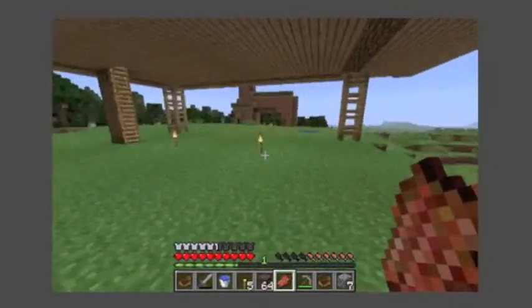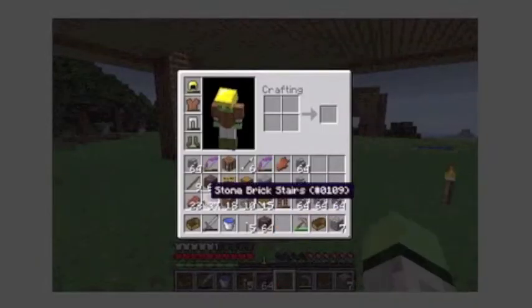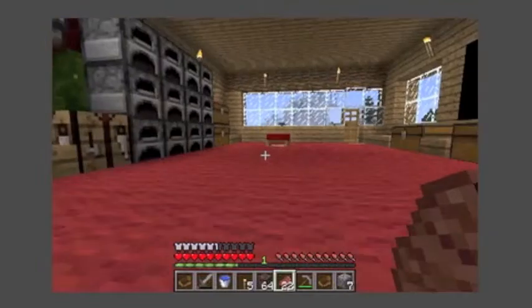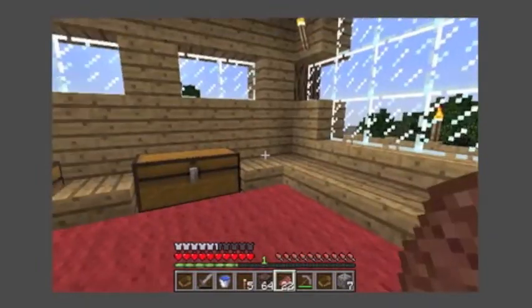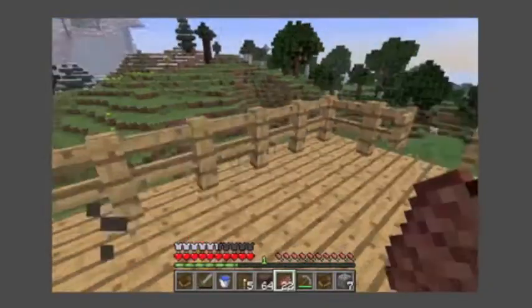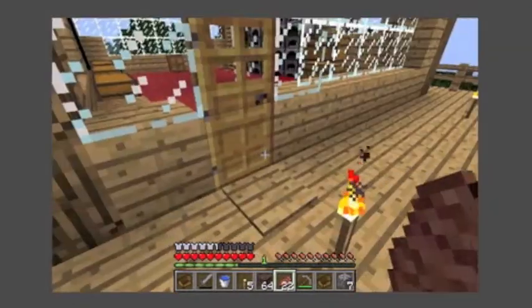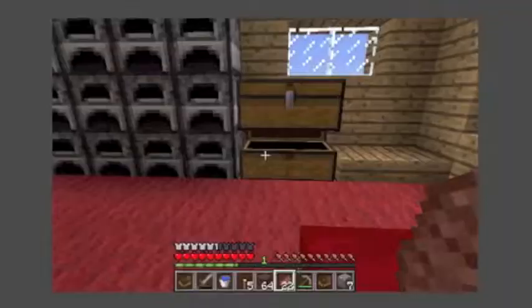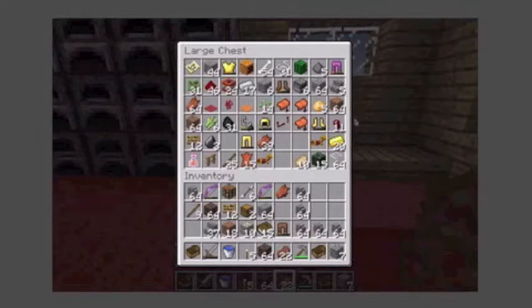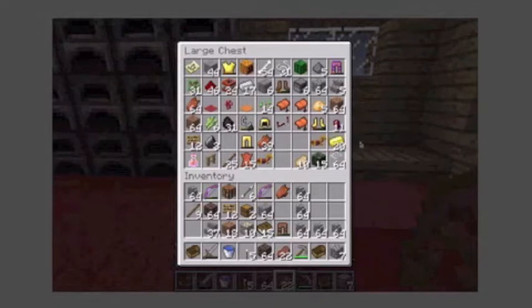Stewie's obviously been working on his house a bit. I haven't really seen much of it. He's been working on that — it's looking much better. He showed me in a creative world. Also, if you're wondering, his horses and donkeys are under there. When I lost Dasher I lost my gold horse armor. I'm currently using iron on my current horse. He's called Speedy, and he's at Spawn Island.